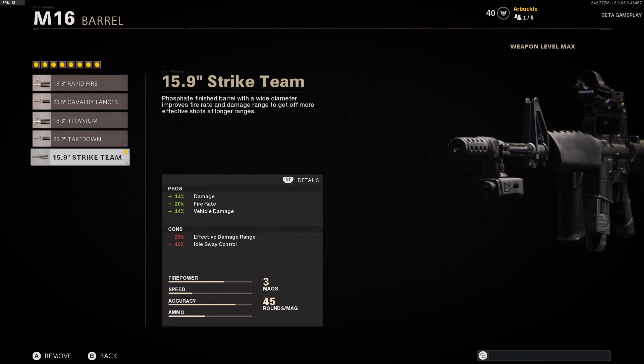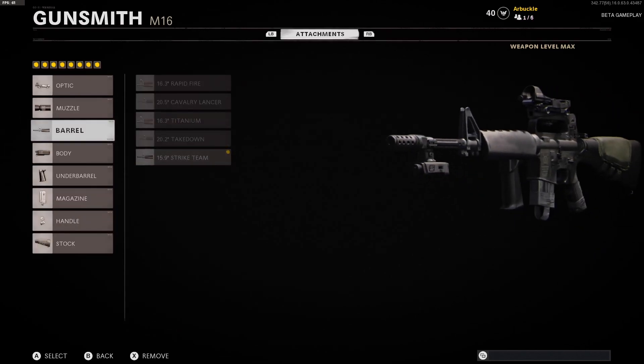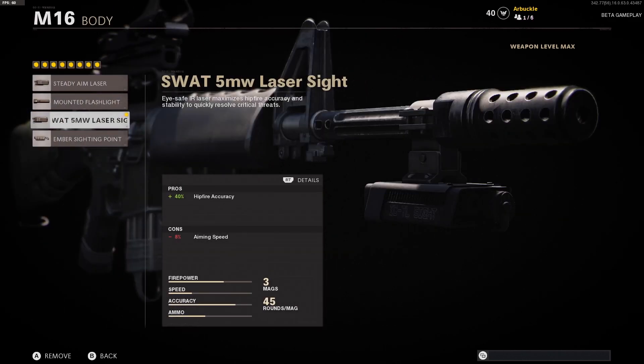The barrel that we're using is the 15.9 inch Strike Team. This is what's really going to help you get those one-burst kills that you see people getting all the time — you're getting a 14% boost to damage, a 20% boost to fire rate which allows you to shoot quicker, and a 14% boost to vehicle damage. The 15.9 inch Strike Team barrel is a key attachment here.